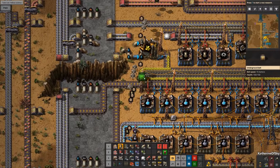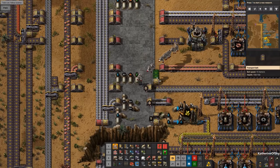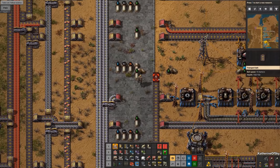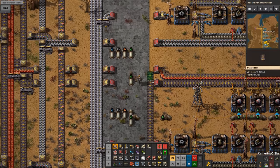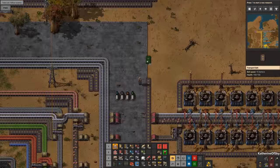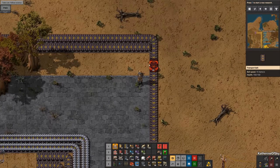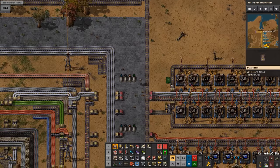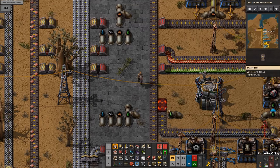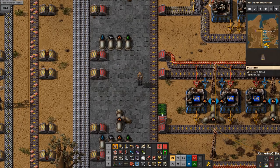Here's the science belt actually - so that needs to come this way and that will end up there, and that's going to be for our purple and gold science coming down. So let's build this belt as best we can. This lines up nicely on the right edge there. Normally I build the science a lot more compact - more close together - but in this playthrough that's what happens, so that's what we're going to go with.